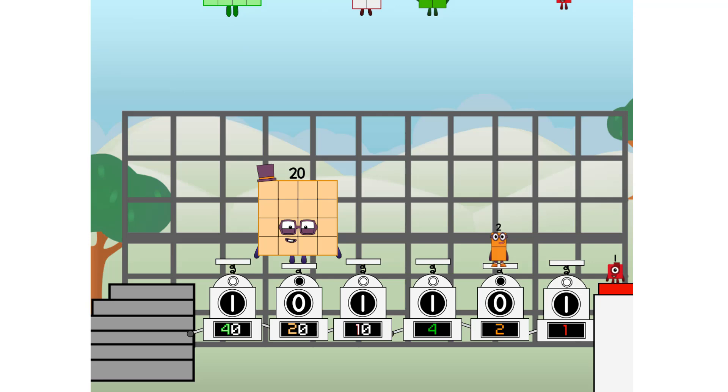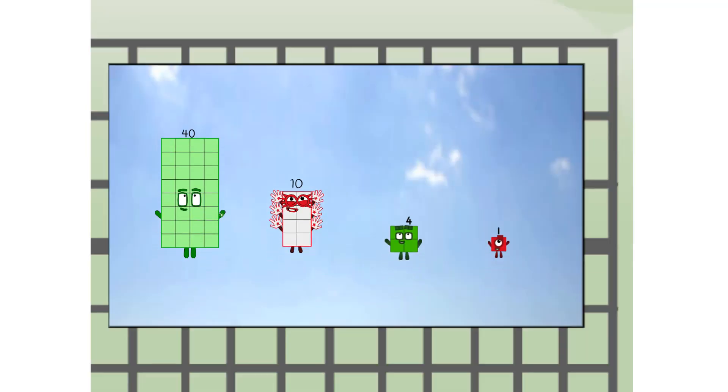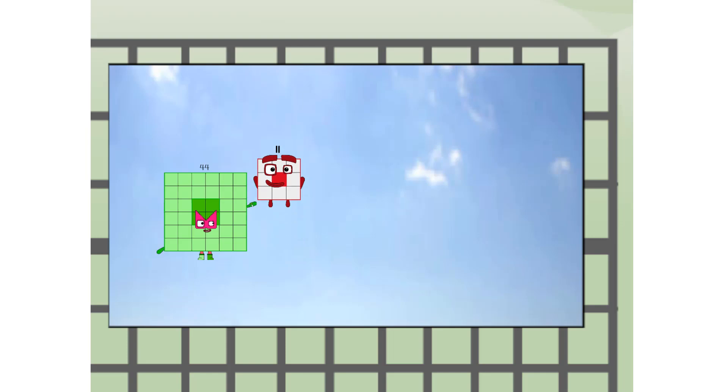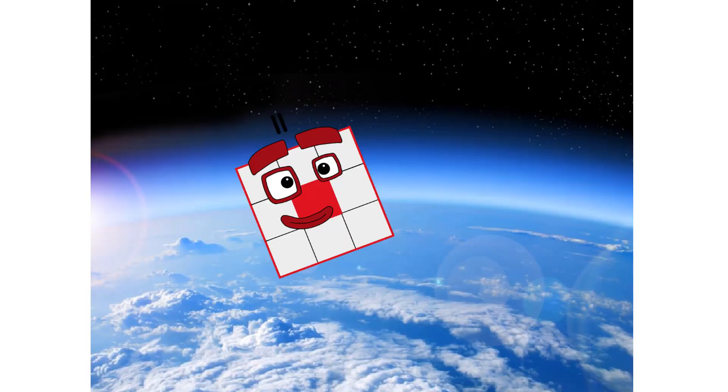55, way up high! Amazing. But not a square. Wait and see — we're two squares. The edge of space. Nearly there.